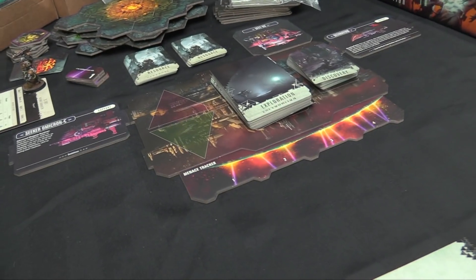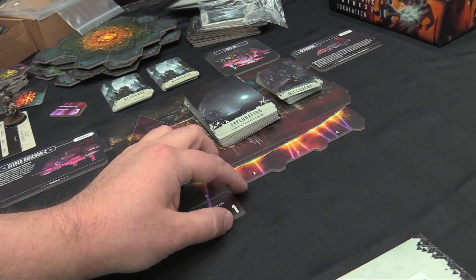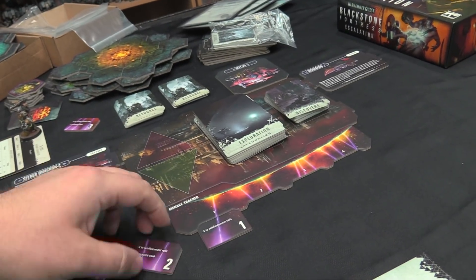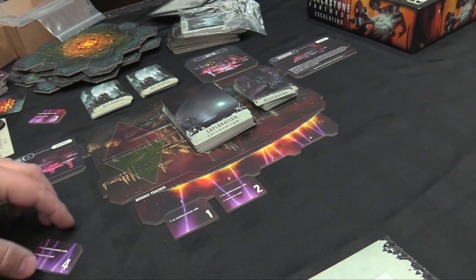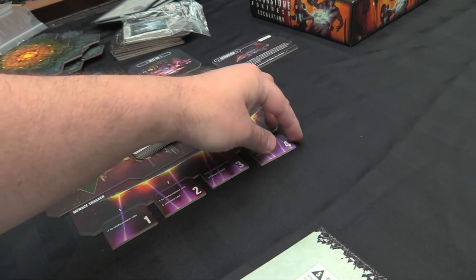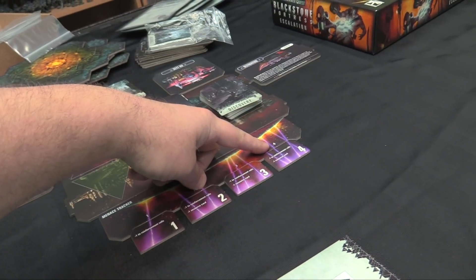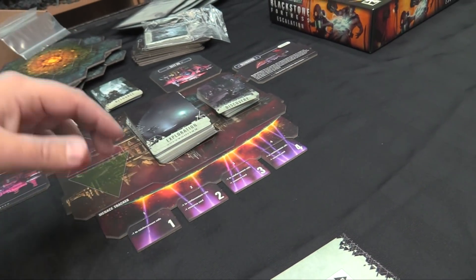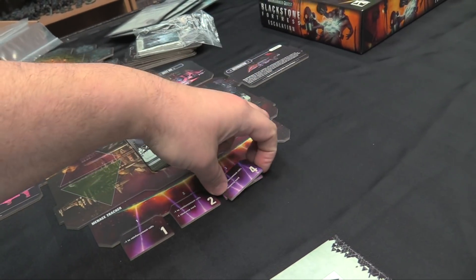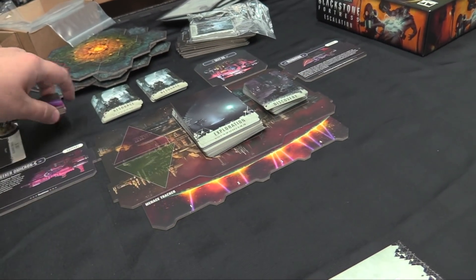Precipice has a Menace Tracker attached to it. Every time I do an exploration I have to add one of these, and they basically make things harder — they go in the data bank when the mission's over. Reinforcements become more common, and I lose resource cards. By the end of it I'm minus four to all reinforcement rolls, which is about a 20% increase in reinforcements showing up. I'm also down three resource cards, so I don't deal out three resource cards when I go to Precipice to do trading. There's a lot going on making it more difficult.